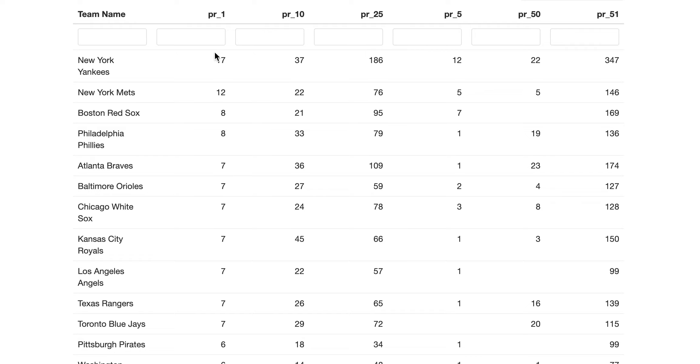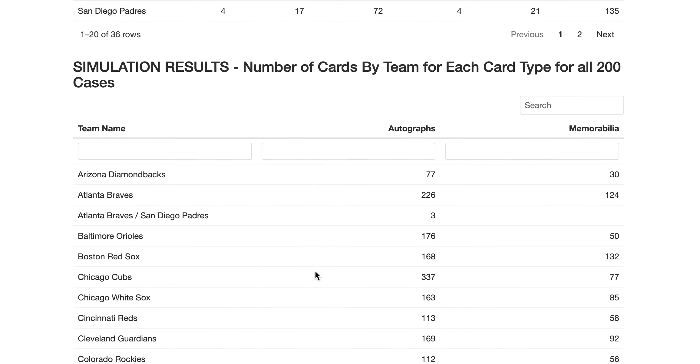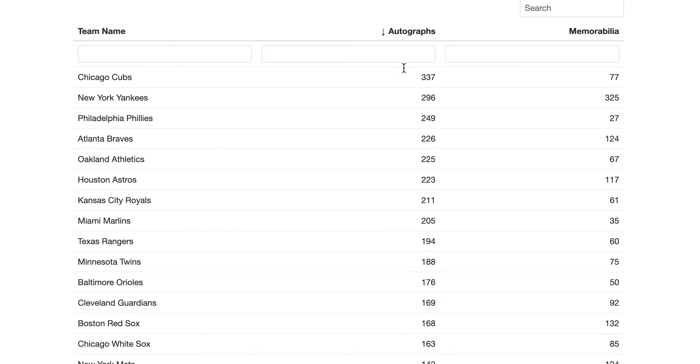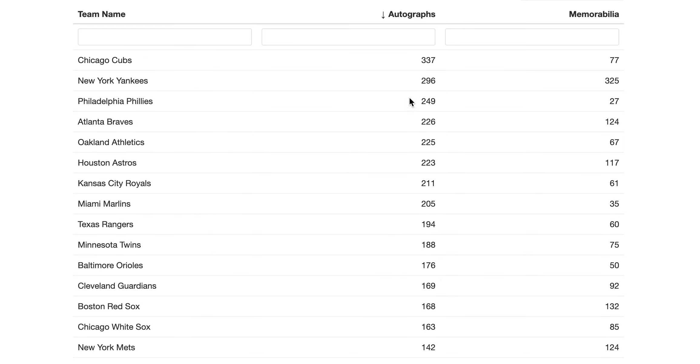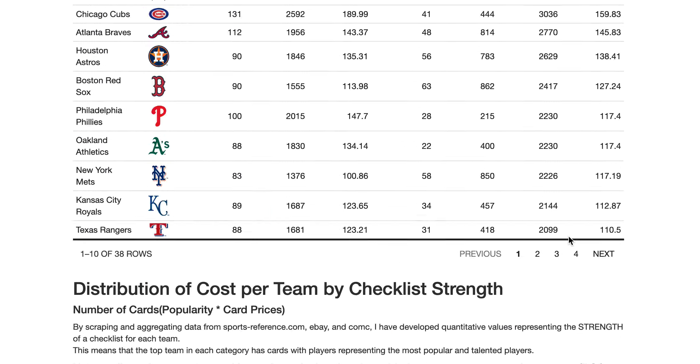For one-of-ones, we got the most Yankees at 17, then 12 Mets, 8 Red Sox, and 8 Phillies. Looking at card type, for autographs we got the most Cubs, then Yankees, then Phillies, then Braves. For memorabilia cards, the Yankees, Padres, Red Sox, and Mets led the way. Remember, the memorabilia cards in this product are very good. That's it for 2023 Topps Tier One Baseball — hopefully you can use this information to get a lot of hits. Thanks for joining, see you next time.